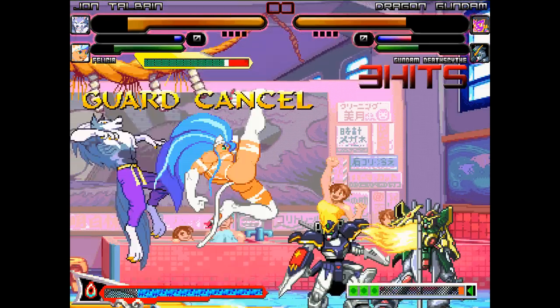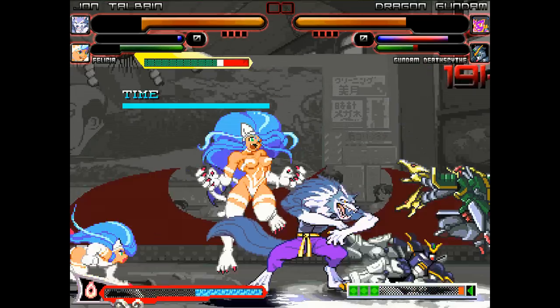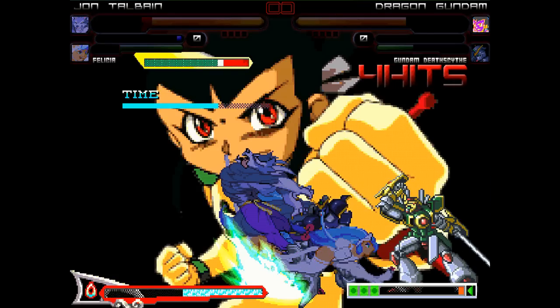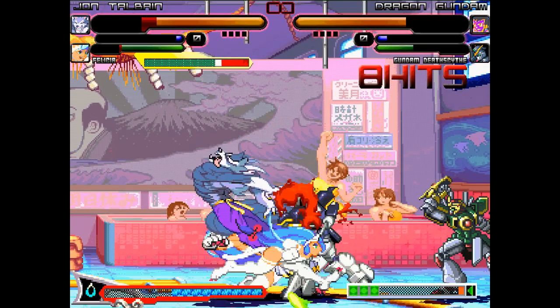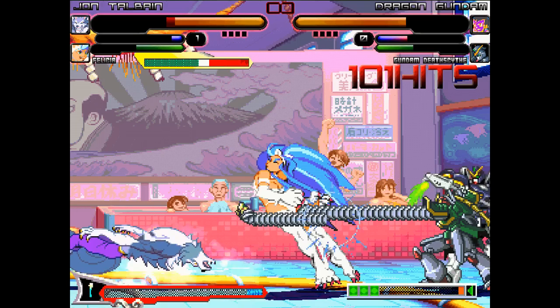Deathscythe tacking on a little bit of a hit there at the end. Felicia gets caught by another flamethrower. Jon with a big uppercut kick catching Deathscythe out of the air. Felicia's helper gets interrupted by Dragon Gundam's special animation — the big flame wall and fire flags. Match pretty even so far.